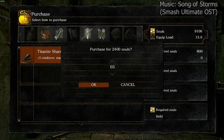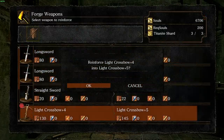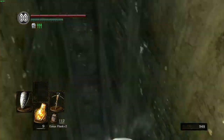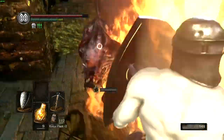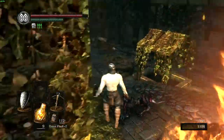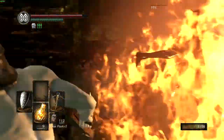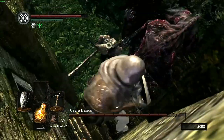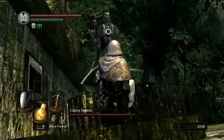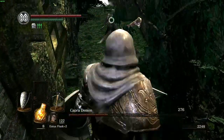Moving on, I use the souls from the Moonlight Butterfly to upgrade my light crossbow to plus 5 and head down to Lower Undead Burg. A useful strategy to deal with the enemies here is to hide behind the fire near the stairs — the enemies will run into the fire and die. For Capra Demon, I first run to the high ground and dispatch the dogs. And by waiting here, we get free hits on Capra Demon as he slowly walks up to get us.